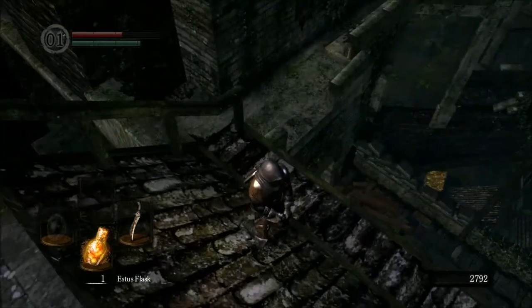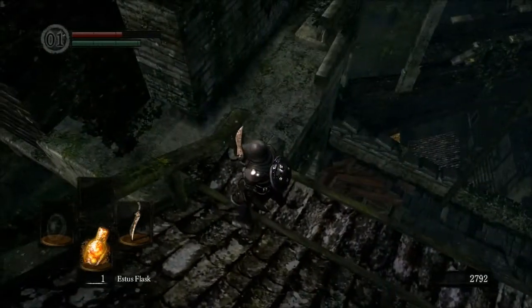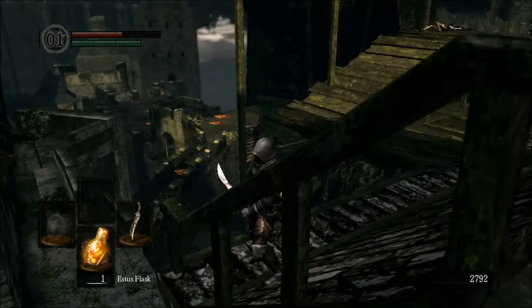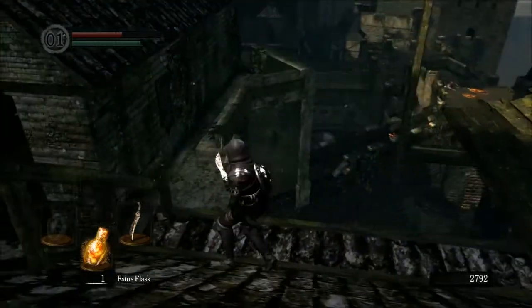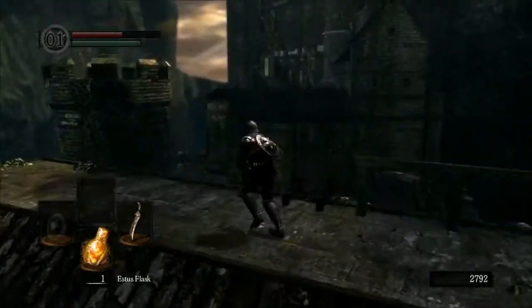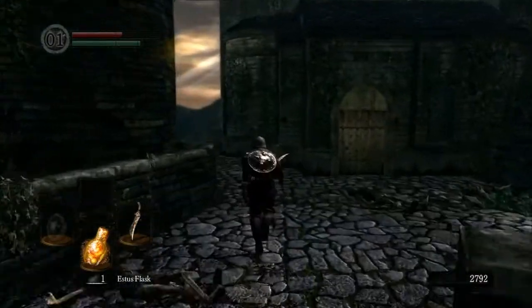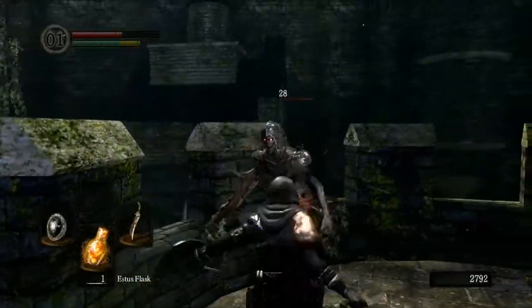I've only seen this done once before and it was in a video — but here, if you can stand on this ledge you can actually shoot down there. I've seen people put items down there, stand up here with the great bows — the dragonslayer great bow — and shoot people off the edge. It is one of the funniest things to watch.